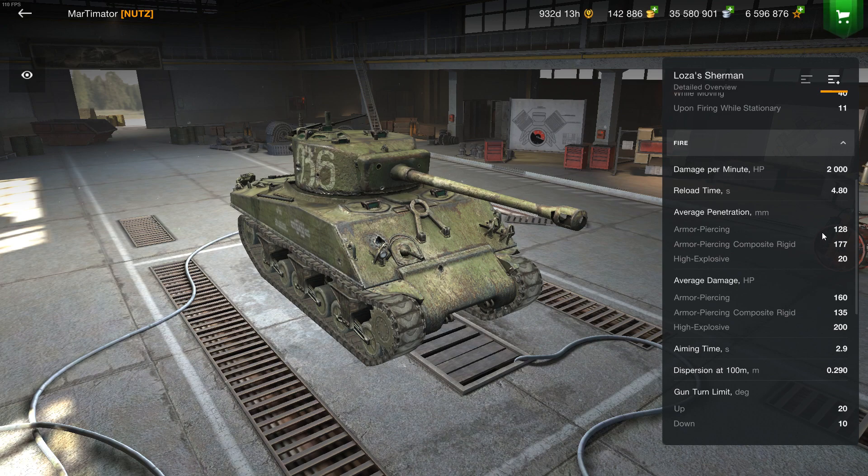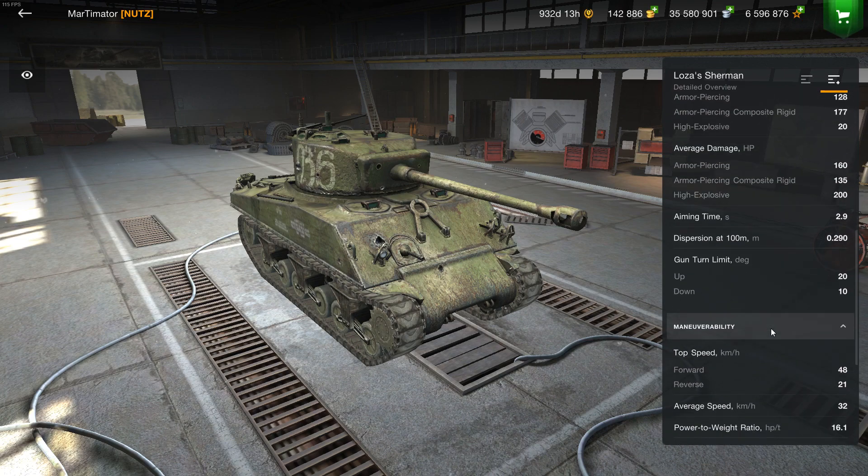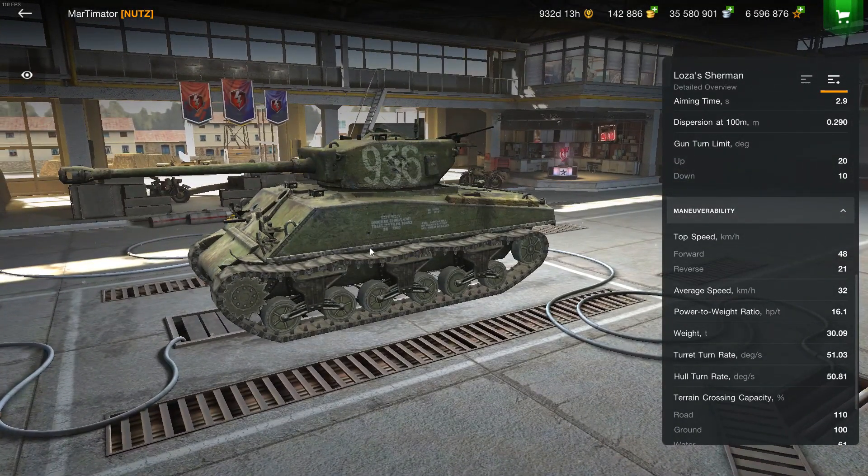The penetration is non-existent, so you can shoot a lot but you can't pen a lot. It's 160 average damage, which is standard for tier 6. There's 10 degrees of gun depression, which is cool, and the speed is all right for a Sherman.